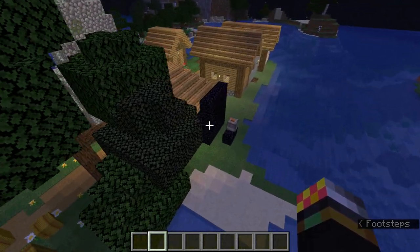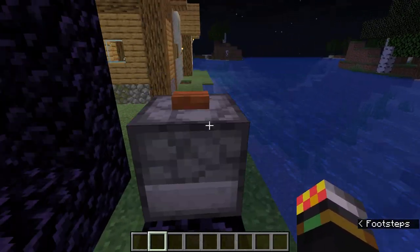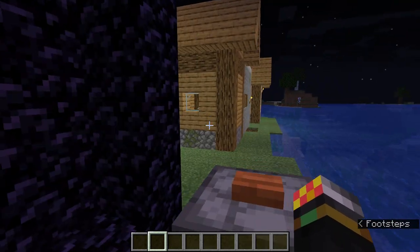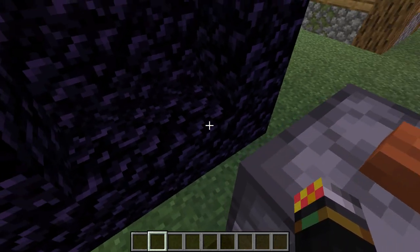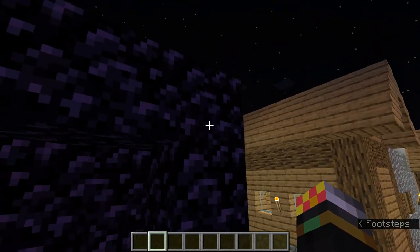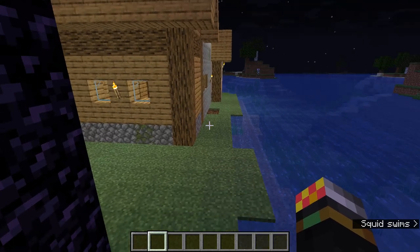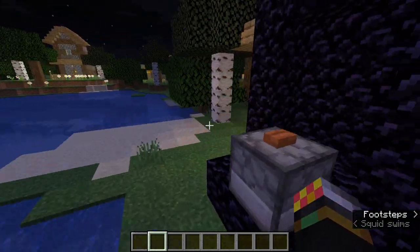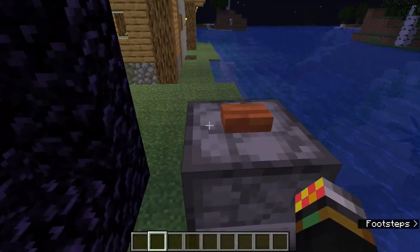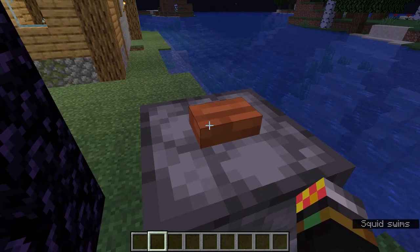If you want to find a nether fortress you need to get to the nether, and you do that by making a nether portal. A nether portal is at least four blocks wide and five blocks high of obsidian, although the corners don't need to be obsidian — they can be any other block. You light it by using either a flint and steel or a fire charge.